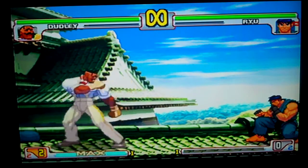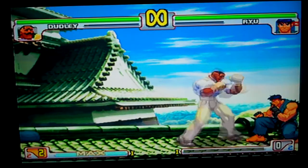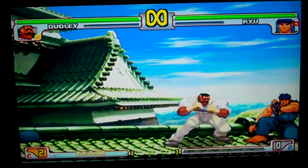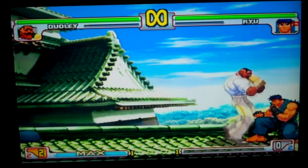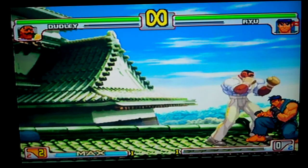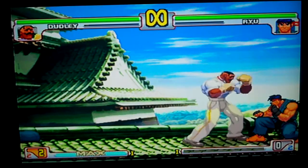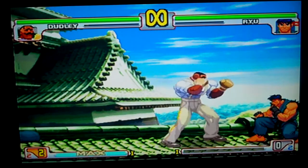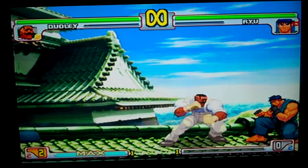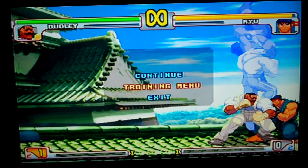Machine gun blow is more unsafe the higher the button used: jab is minus three, then minus nine, minus fifteen. Uppercut is minus three, minus thirty, minus thirty-eight. Short swing blow is even on block. Ducking straight is minus seven, ducking upper is minus twelve — doesn't matter which button you use. Rocket upper is one frame startup — super fast — but it's minus thirty-one on block, so you don't want to get that blocked.